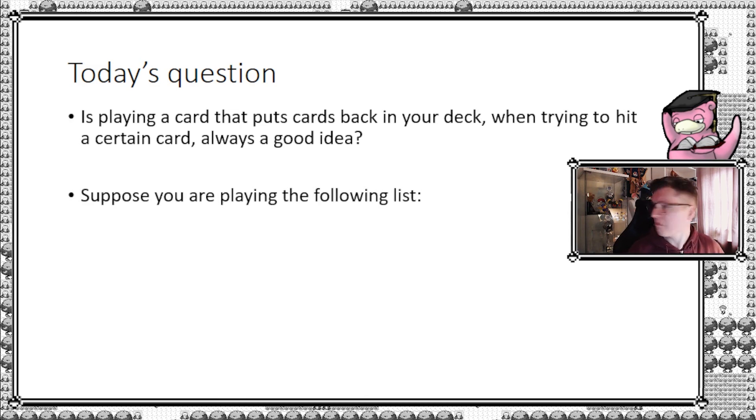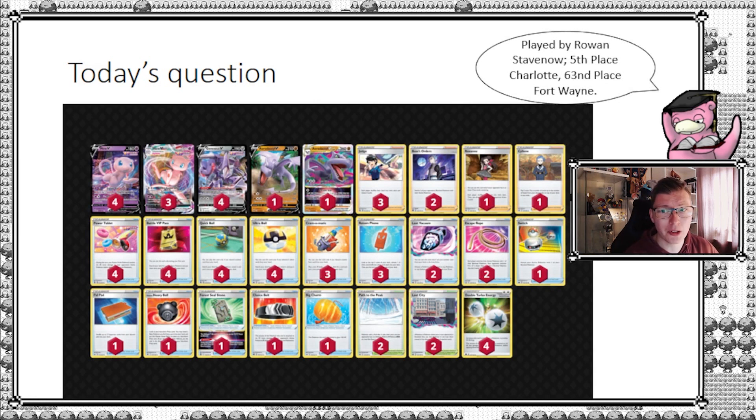For today's example we'll use a list played by Rowan — found on Limitless, well done on your placements. We're looking at Mew VMAX, a deck that's been played for a long time and still sees play in the current format. It contains Genesect V, which lets you draw cards as an ability. You can formalize this to other draw cards as well, but we're focusing on Genesect today. The key card in question is Palpat — you can see it in the corner — because it's a card you can burn, but it will shuffle at least one card back into your deck.